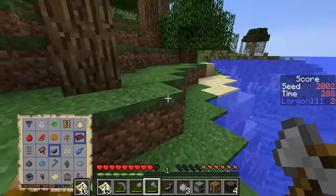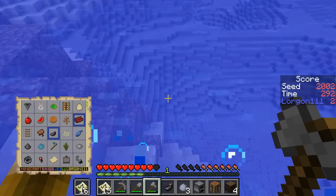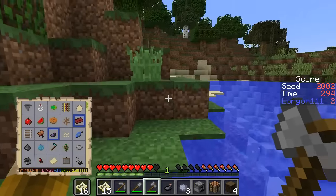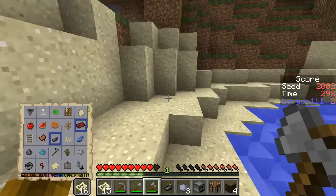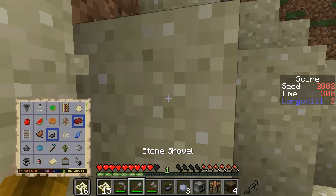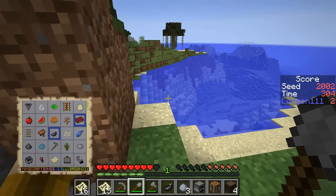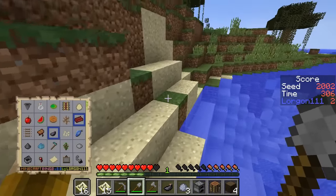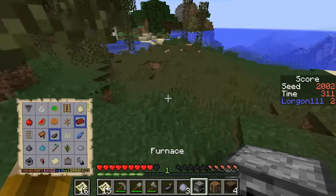He jumped down and took fall damage on his own — what a character. Sometimes with night vision you can see cave entrances at the bottom of the ocean, or a ravine opening up or something, so I should take a look at that. Not seeing anything immediately though — is this a cave? Hold on. Nope, just another tiny dark spot that hasn't spawned any mobs. And I hear cows as well.